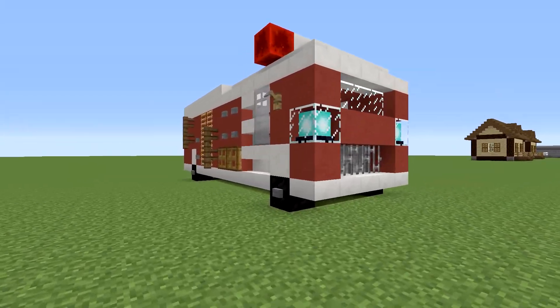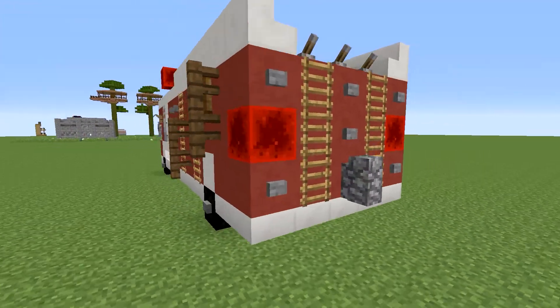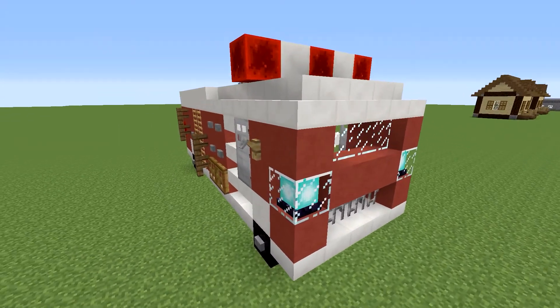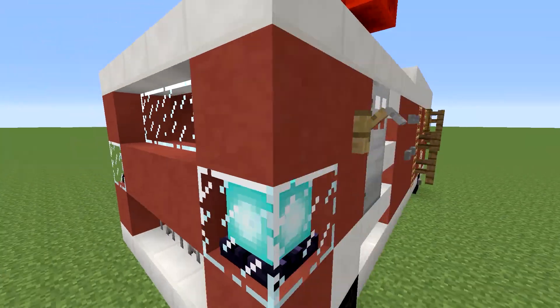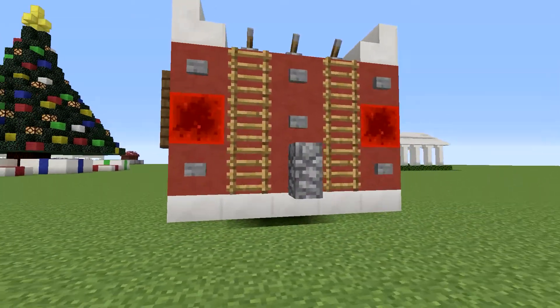And this is a firetruck, if you can't tell. There are some nice details and some interesting things that I decided to do. It's probably not the best firetruck that has ever been made in vanilla Minecraft without any texture pack, but I'm pretty happy with how it turned out. It is not functional — you can't go inside it at all because I used iron doors and there's no redstone to power them. There's no interior or anything like that.